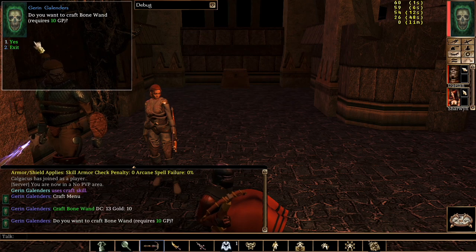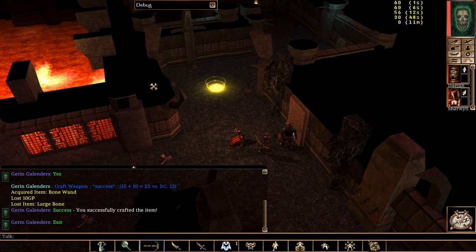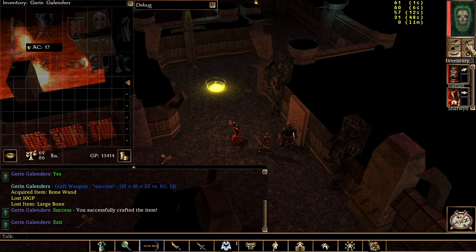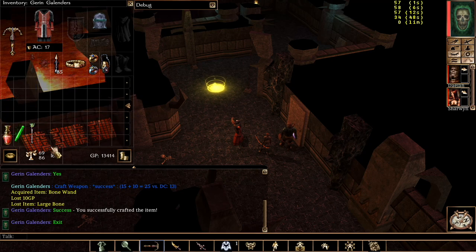And so let's try that. Success. This particular character has a high skill check with Craft Weapon. Now let's go find that wand. There it is — the Bone Wand.